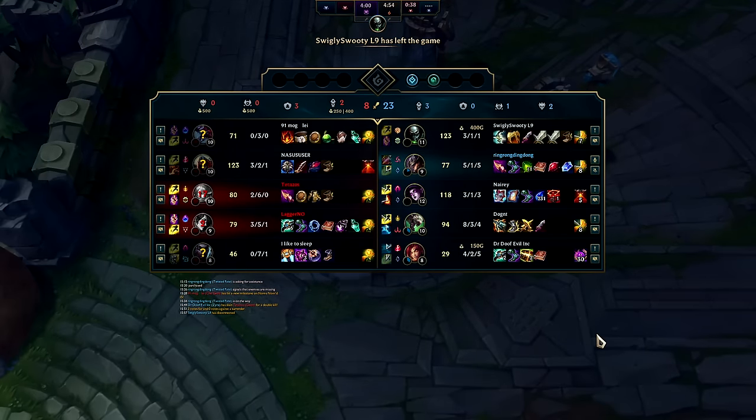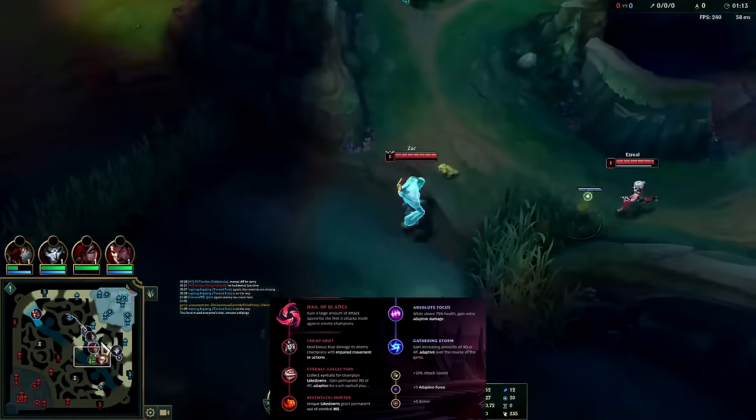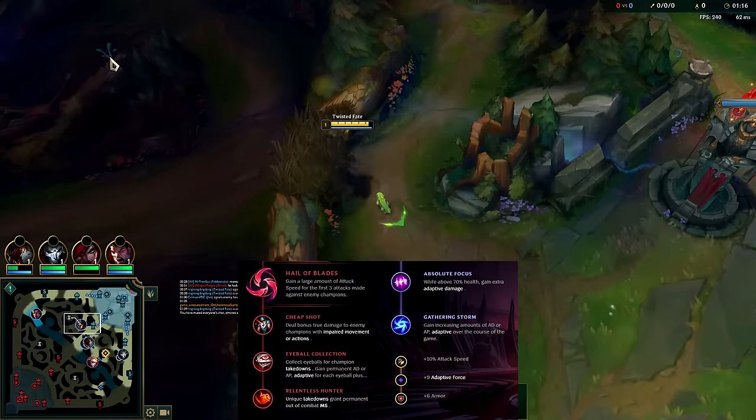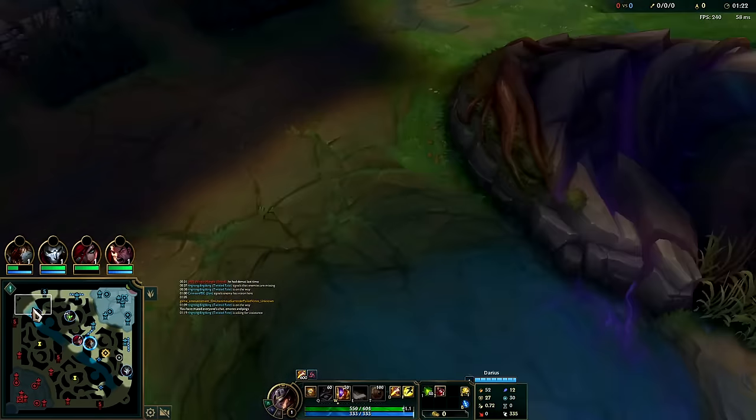They quit — cowards, feckless rubes. We'll go ahead and do a part two. The enemy FF'd — last game was a really good one too. They just decided they had enough of getting punished by Twisted Fate.